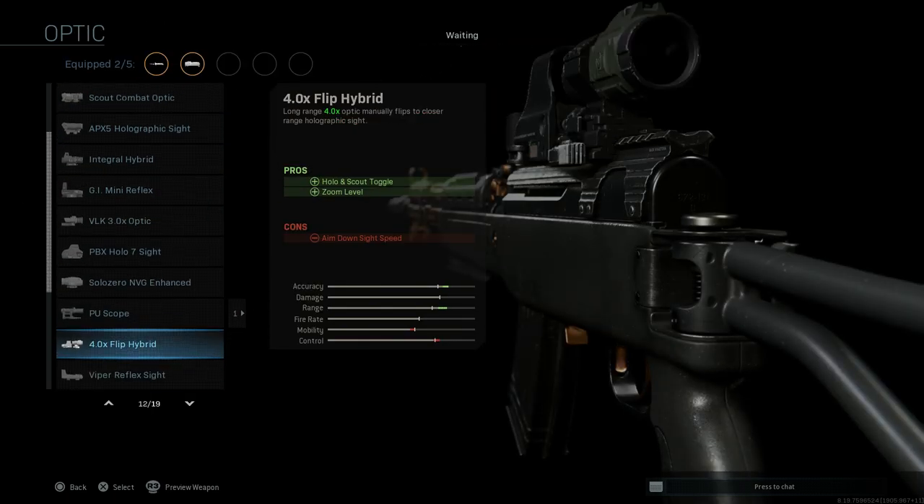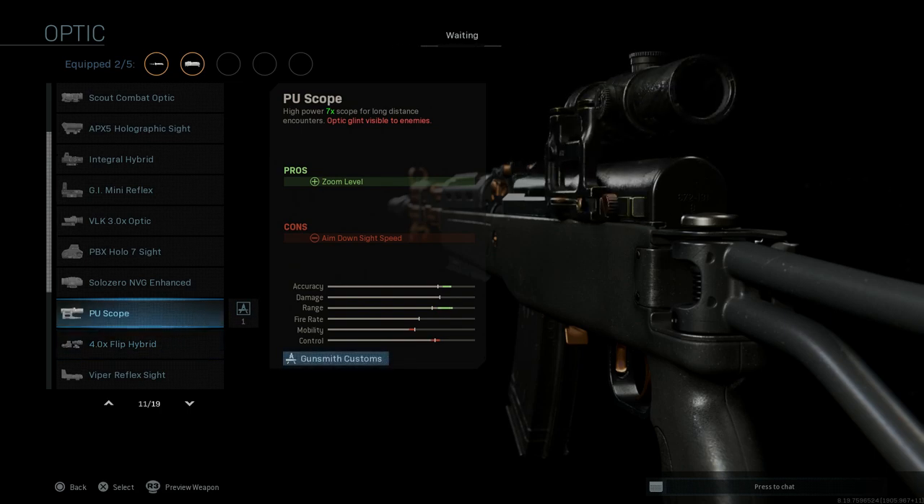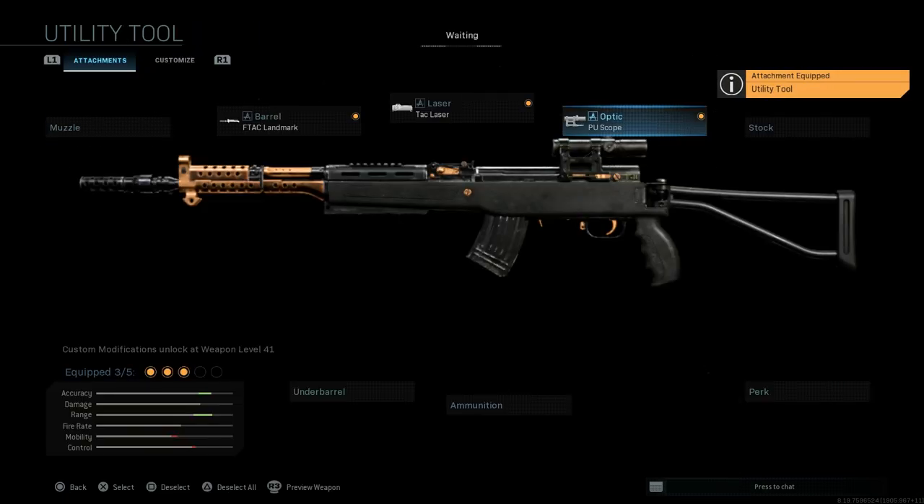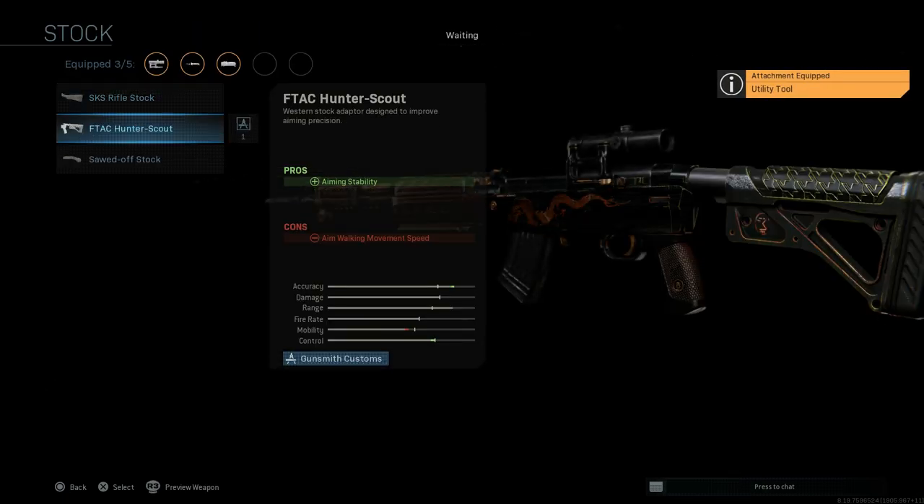For the optic, we want the PSU scope — that Russian 7x optic. Comparing the base versus the utility tool, we'll want the utility tool blueprint version for the optic, which has a slightly darker camouflage as well as a gold tint on some portions of the scope.